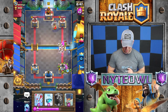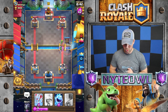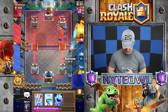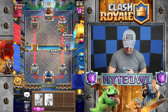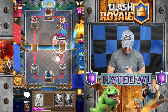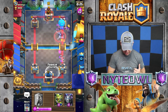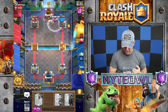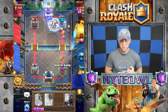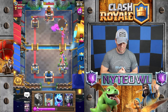He's pushing hard! I'll drop lava hound over here to tank, and those little goblins won't do much. I have absolutely nothing for that guy either. Okay, I'll arrow all that — and he drops another one. Maybe I'll freeze all that — oh, just in time! That was the best freeze of my entire life.